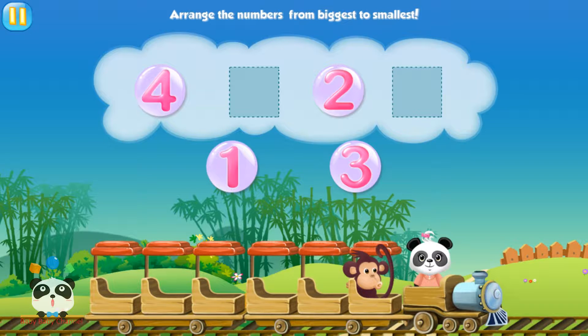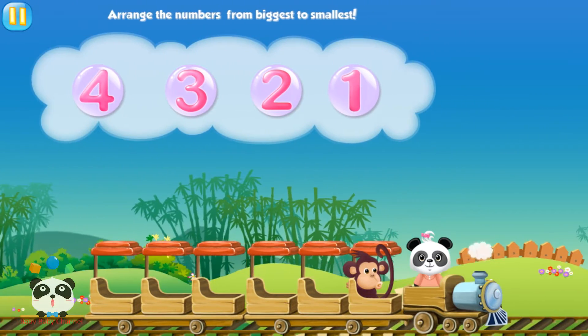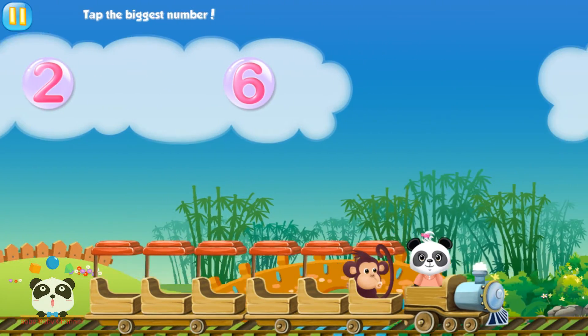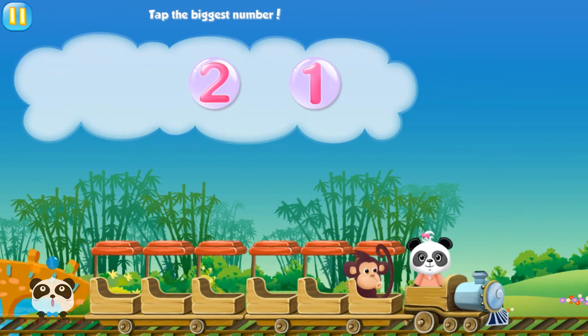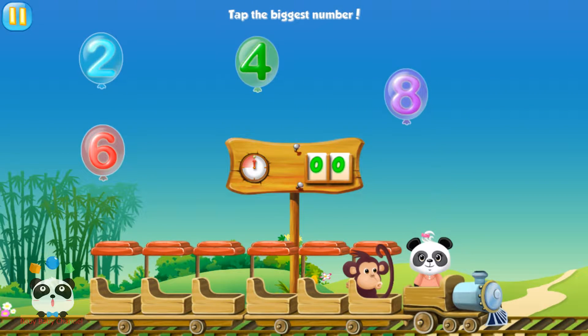Arrange the numbers from biggest to smallest. Three. One. Four. Tap the biggest number. Seven. Tap the biggest number. Seven. Tap the biggest number.